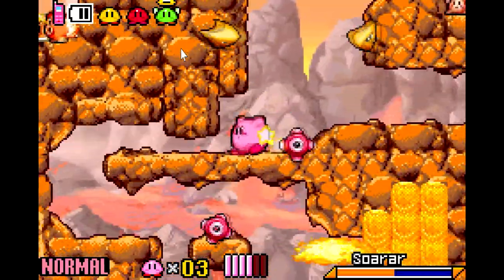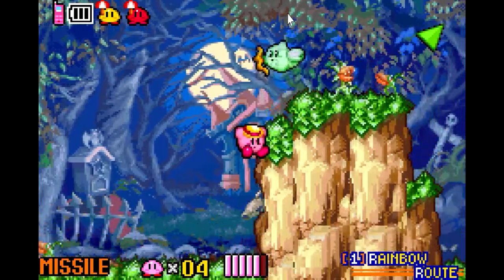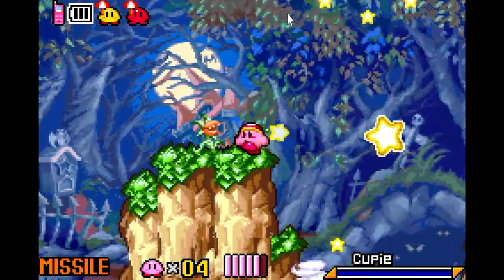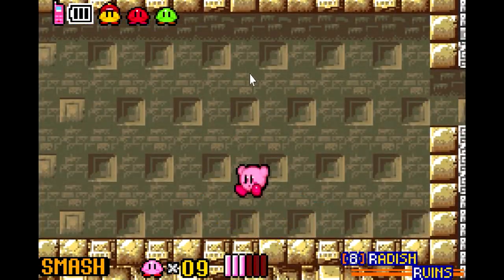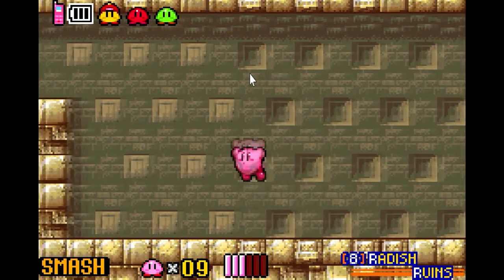There's some new stuff here and there though, like Mini Kirby who makes you really small, and Missile Kirby who just destroys everything it touches, as if Kirby's not powerful enough already. There's also a Smash ability you can find which gives Kirby his Super Smash Bros. moveset — now that is cool.